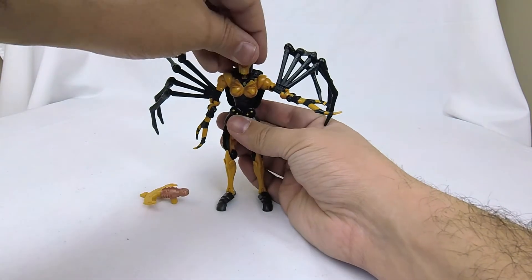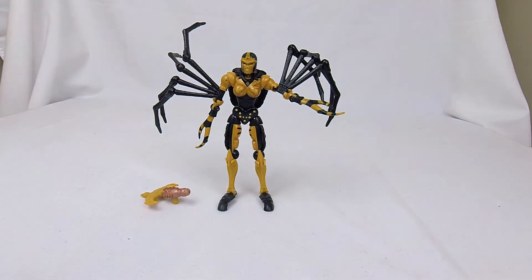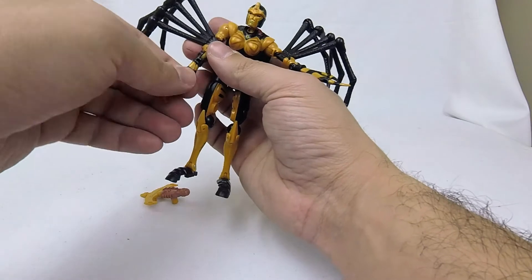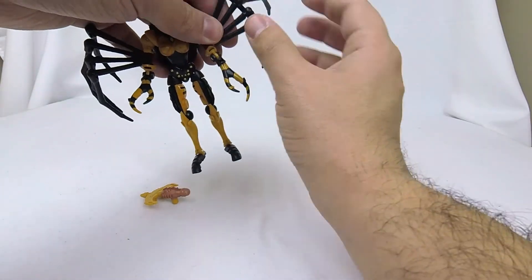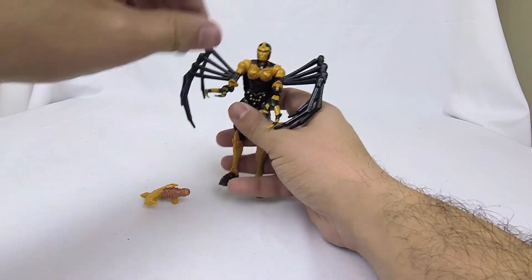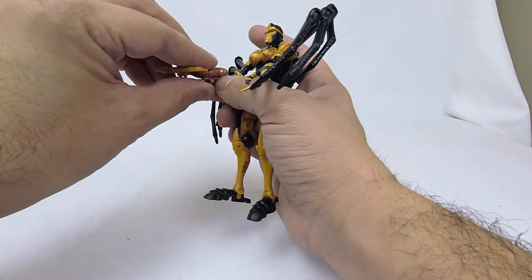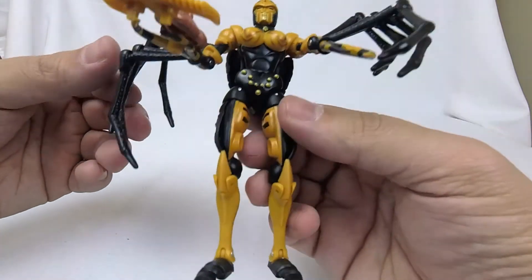Here we've got Blackarachnia and she looks great. This is really the first time we've had her — there's almost nothing to compare her to. You could compare her to the Masterpiece figure, but they're at such different price points I don't think that's a fair comparison. The Masterpiece figure looks much more show-accurate to the CGI model from Mainframe. You can compare her to her original toy, but that was just Tarantulas. Really this is the first time we've gotten our hands on her. The only other Blackarachnia I have is Beast Machines Blackarachnia, and that's just a very different character design. So really, Blackarachnia is incomparable. I love that her claws have three-quarters of a five-millimeter port, so she can absolutely hold her crossbow. I love this look — Blackarachnia finally in hand.